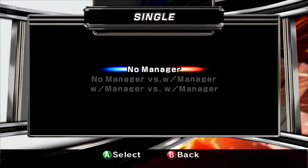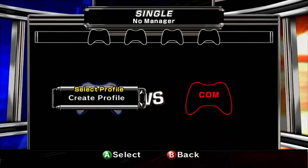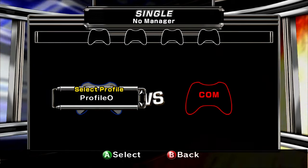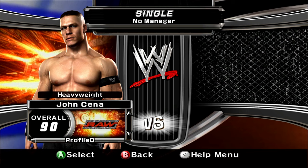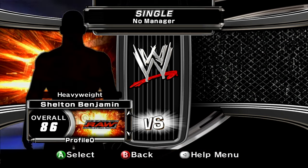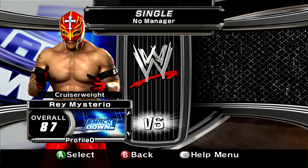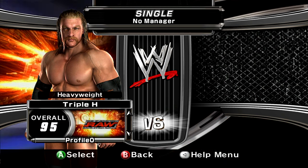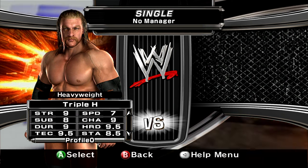Going into Exhibition, you can see everything besides Single is grayed out. Under Single with no manager, our profile options are limited - we can't create or load any profiles, only select no profile or a pre-made profile zero. Here's the roster in the build: John Cena, Kurt Angle, Triple H, Rey Mysterio, and Shelton Benjamin with no render. Triple H has different stats - he's overall 95 here, I think he was 94 in retail.